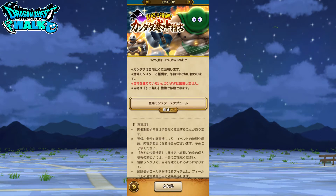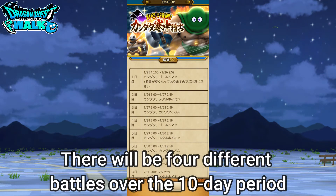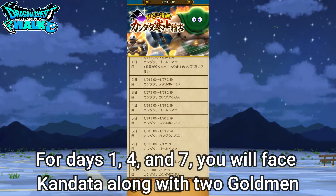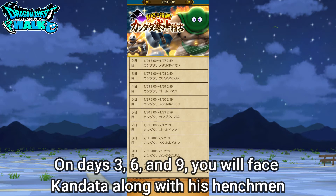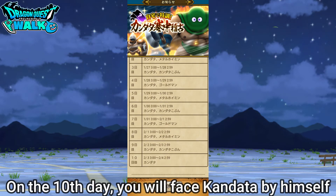Here is the schedule: the first day is going to be Kandata and Goldman, then the second day Kandata and Metal Hoimin, then the third day Kandata and his Kobun. Then it repeats again — Goldman, then Metal Hoimin, then Kobun — and that pattern repeats itself two more times with those three battles. On the final tenth day you're just going to have Kandata alone.